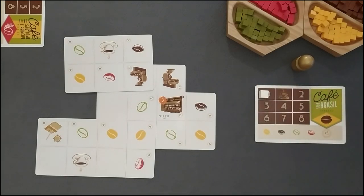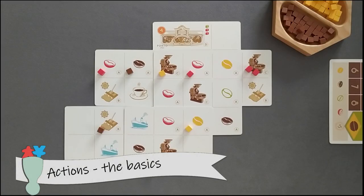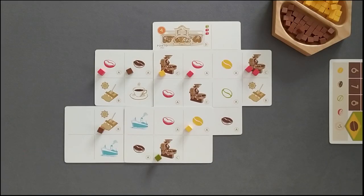Then the master token is passed to the next player clockwise. There are 4 possible actions, also the 4 sequential stages that the coffee bean passes by. Action A is to produce, Action B is to dry, Action C is to roast and Action D is to deliver. There is more to those actions than it may seem at first sight, but let's begin with the basics and then advance for the specifics.